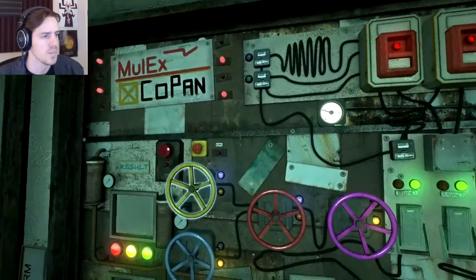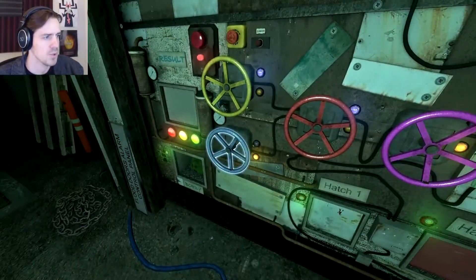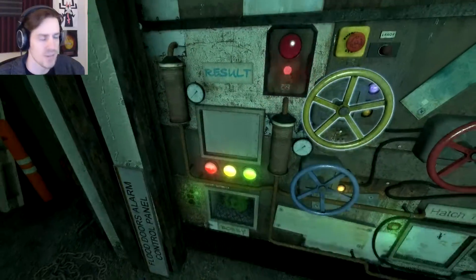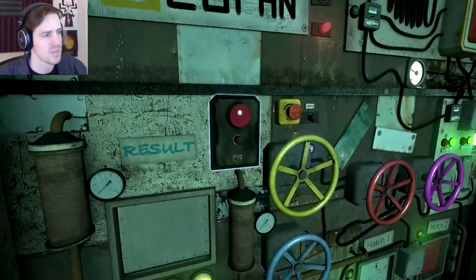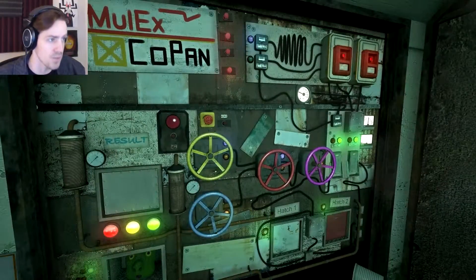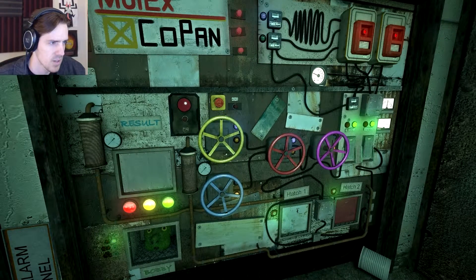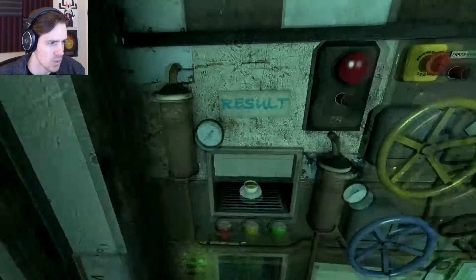Aha! Okay, so by additionally turning the blue light to yellow — yellow and red are blue, blue and pink are yellow — that made the green light stop flashing. I've ended the fast-forward before pressing the button, but I'm so confident this time. I'm so unbelievably sure of myself. Okay! Show me what you guys coffee.